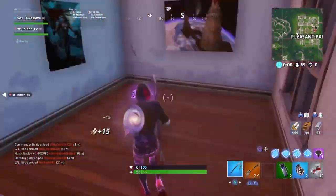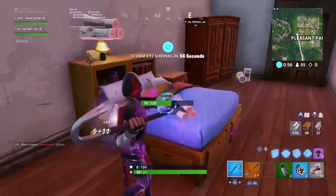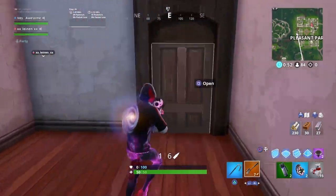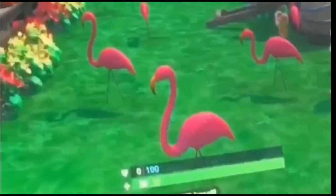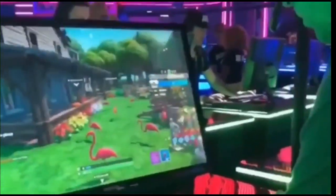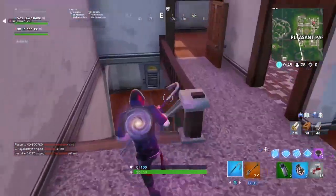As I was making this video, actual gameplay of the Prop Hunt game mode dropped, so I'm going to show it to you. It's not HD because it was taken on someone's phone, but enjoy. He's a flamingo, guys — he is a flamingo, hiding. So cool. It's honestly pretty insane — we actually have gameplay of the Prop Hunt game mode.